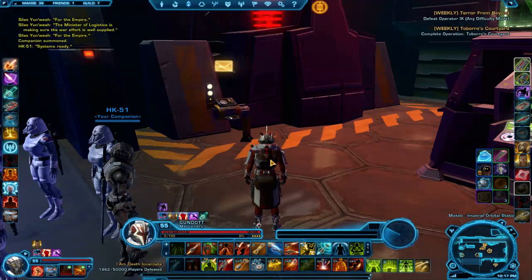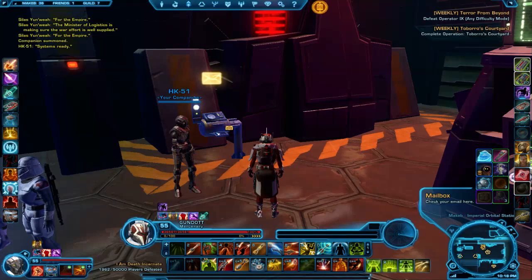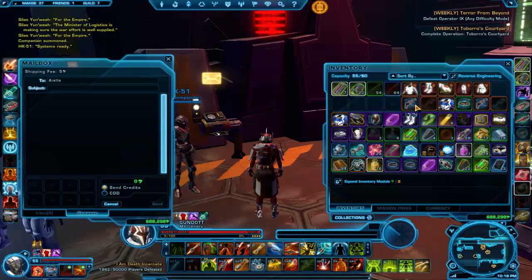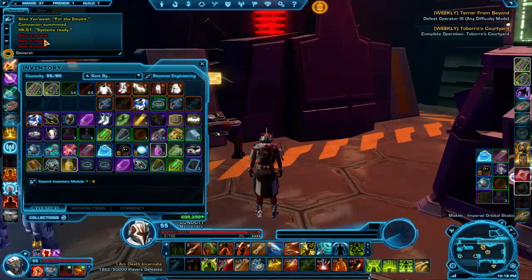This is going to be a little side episode of Let's Level I guess. We're going to take a look at some items that are bound. If I try to send an item to my bounty hunter — one of these orange items I farmed from doing the Esseless — you can see it says item is bound.